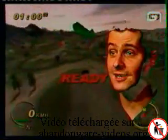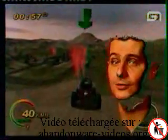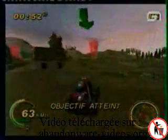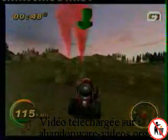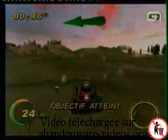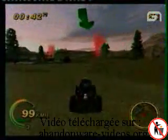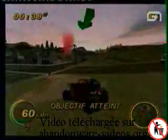Donc première étape : récupérer des marchandises, qui sont symbolisées par des fumées rouges ou vertes selon les cas. Il y a toujours au-dessus de l'écran une petite flèche qui vous indique de quel côté aller. On est parti, j'ai récupéré une des premières caisses, il y en a quelques-unes à récupérer en tout. C'est beau quand même, depuis le temps qu'on attendait un bon petit jeu sur PlayStation 2.